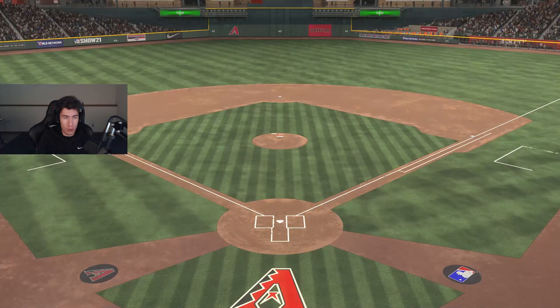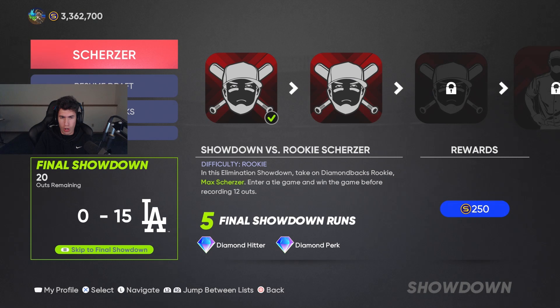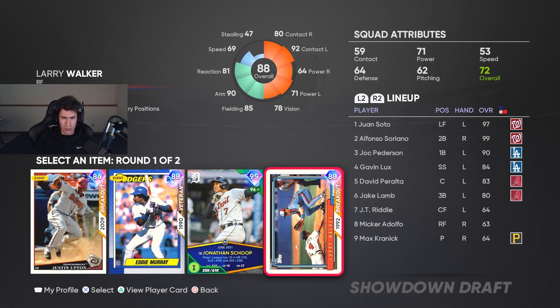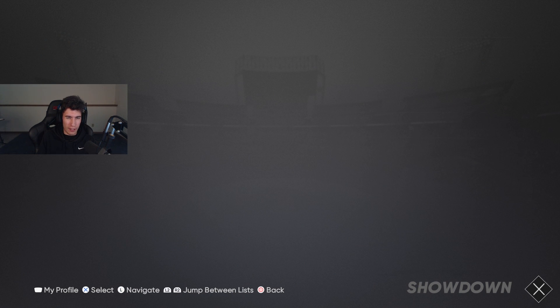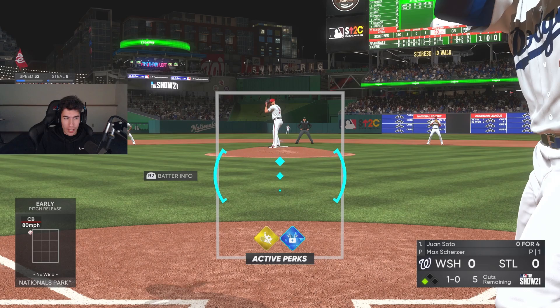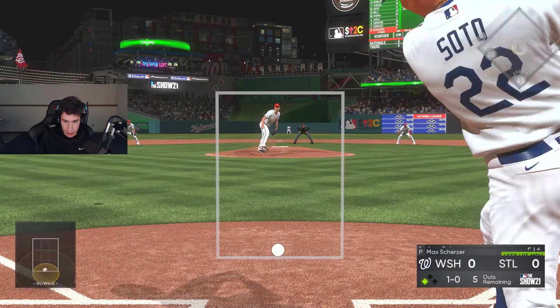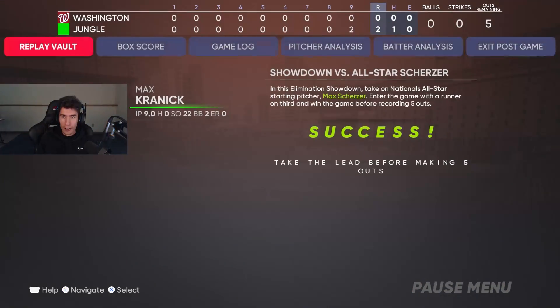Moving on to the next mini-boss, drafting another card. We're at 15 to 5 so we're close. Grabbed a Larry Walker card — going Eddie Murray. Taking the 'jump start' perk since I swing at the first couple pitches. Next scenario: enter a game with a runner on third, win before recording five outs. Just need to hit a deep fly ball — hit a home run instead, nice. Now it should be 15 to 10.